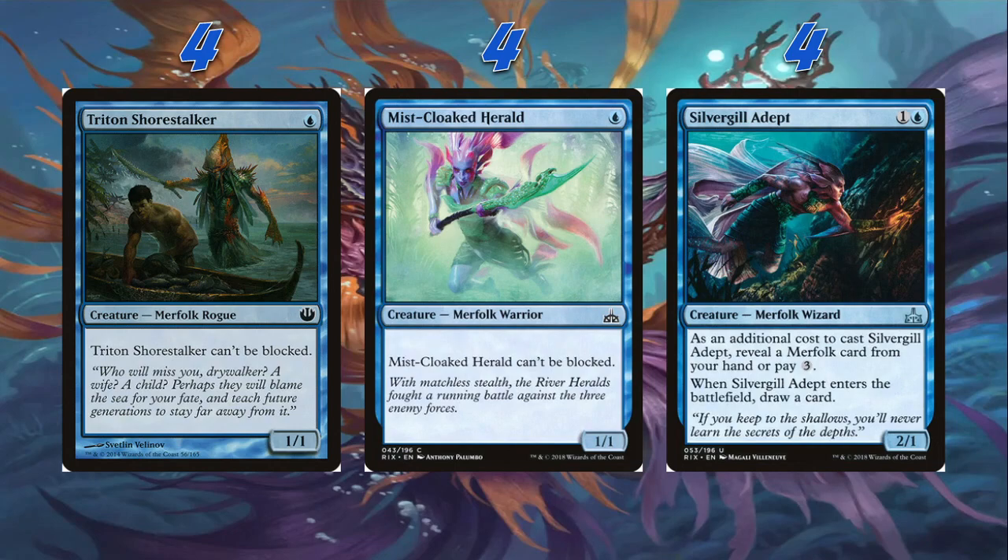Then we're playing four Silvergill Adept. It's a 2/1 for one and a blue. As an additional cost to cast Silvergill Adept, reveal a Merfolk from your hand or pay three. When it enters the battlefield, draw a card. Just a really, really good card — it's basically an Elvish Visionary for Merfolk. Fantastic card. It obviously adds to our Merfolk army as well as draws us a card.